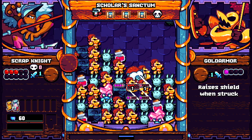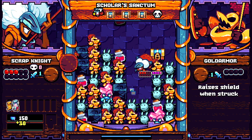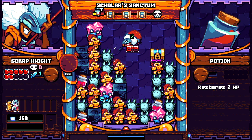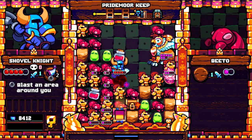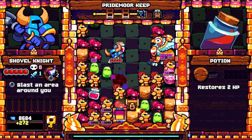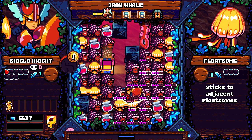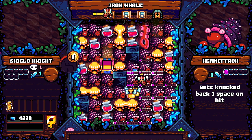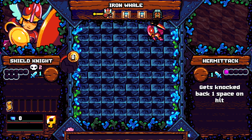I had absolutely no idea what was going on with the game when I first played it, but after a few somewhat confused runs, the mechanics started to click and it became intuitive to me in no time. The main mode of the game is the adventure, where you must conquer 10 levels of increasing difficulty to complete the game. Being a rogue-lite, when you die, it's back to the beginning again, but some perks and progress are permanently unlocked along the way.